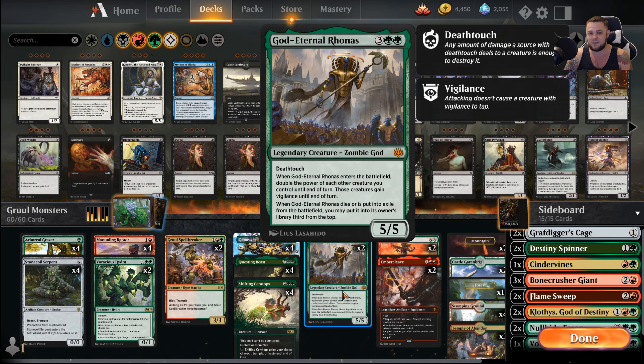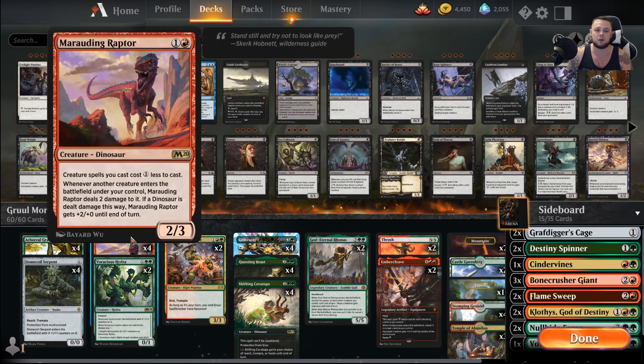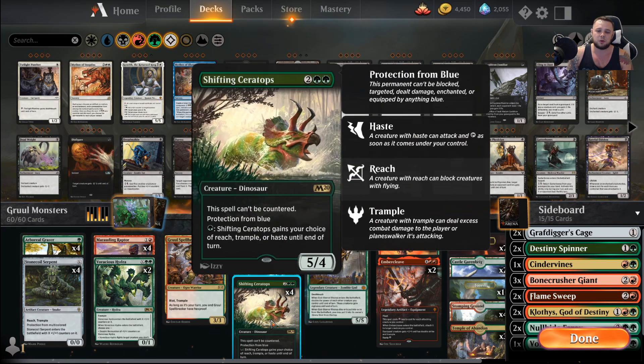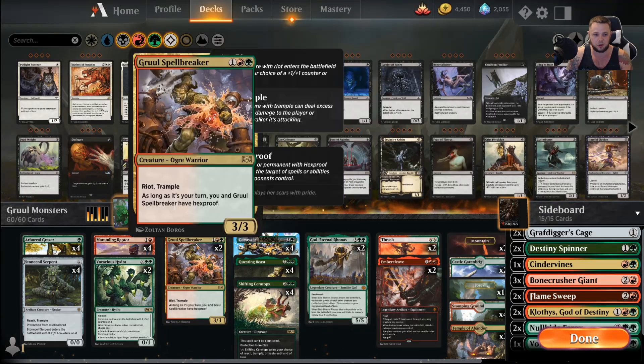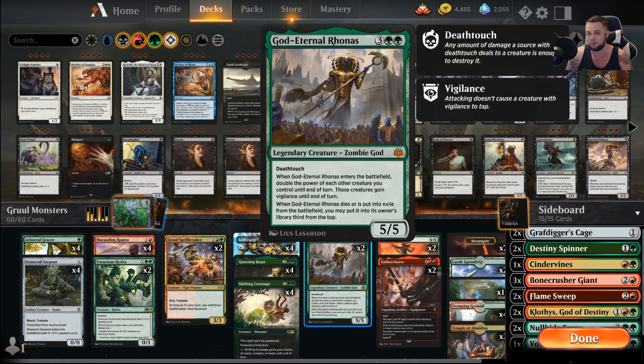Rhonas is 5 mana, a 5/5 Deathtouch that doubles the power of all creatures on the battlefield. In a lot of Gruul lists it doesn't matter much because you're playing 2- or 3-power creatures, so doubling from 2 to 4 isn't a big deal. But here you're playing 5-power, 4-power creatures — or more on a Serpent — so you're talking double-digit power a lot of times. It's kind of like copies 3 and 4 of Embercleave but as a 5/5 creature body that you can get back if it gets removed.